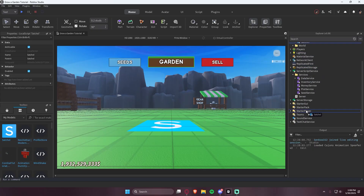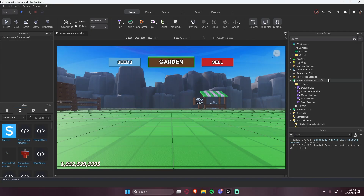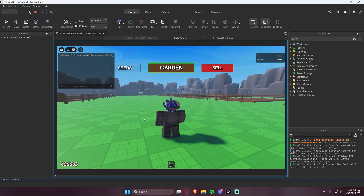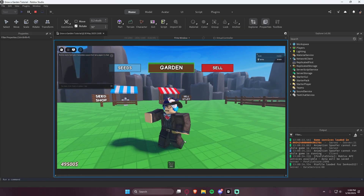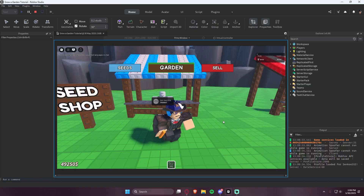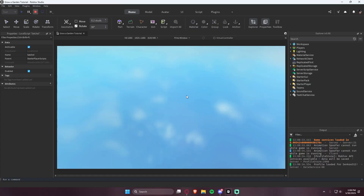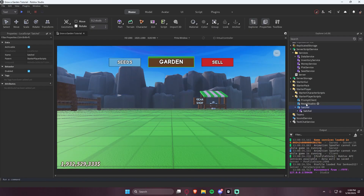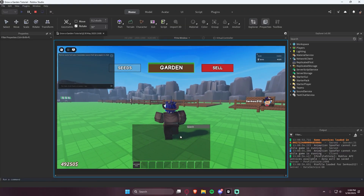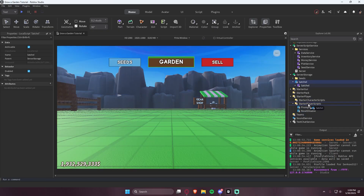We want to move our Satchel to StarterPlayerScripts, and remove the original. If you play the game, you'll notice that we have our custom backpack, and if we go to seeds, you'll notice it gets updated. Let me show you what it looks like without this custom backpack system — if we move it to ServerStorage and play the game, you'll notice the current backpack looks extremely dry. So that's one thing done: adding in the custom backpack system.